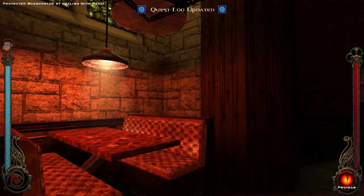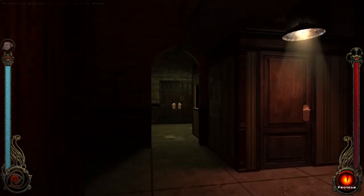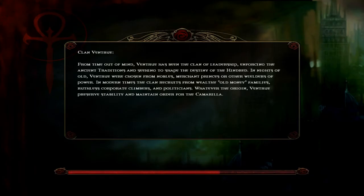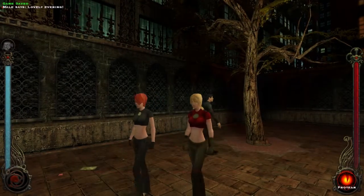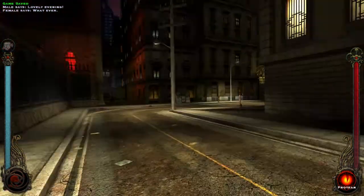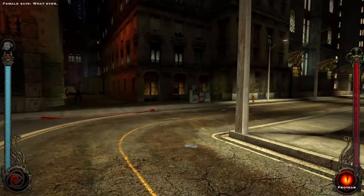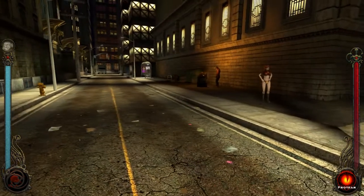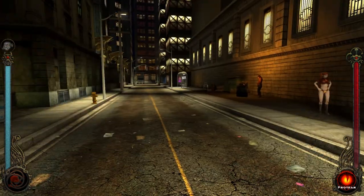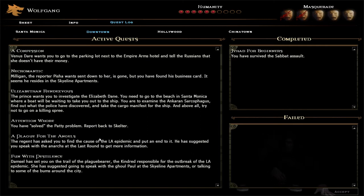We've protected the masquerade by dealing with Patty. Oh, maybe I was wrong — the masquerade violation actually stays. Oh well, I guess we can get humanity back as well. So we sent her to Pisha the Nagaraja, and we know what will happen to her there. The quest log will now probably tell us to go to Skelter.